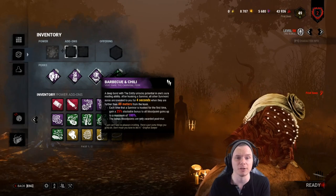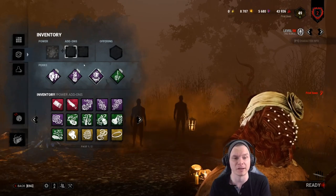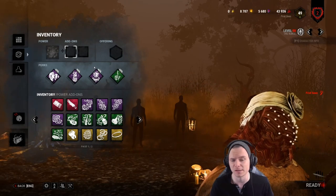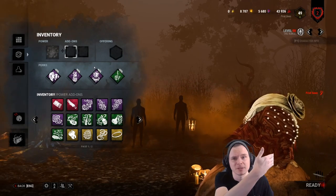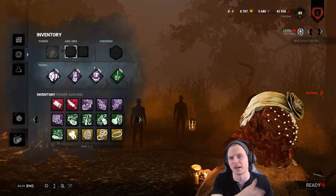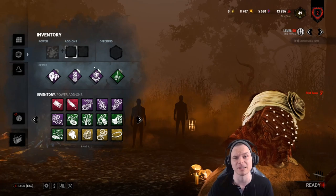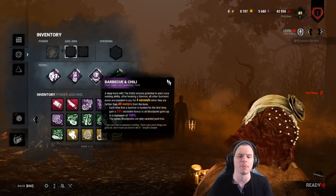I think Barbecue and Chili is king on the Nurse, especially since she can blink through every object in the game. If you see somebody on Barbecue as Nurse, you can double blink toward them, turn your camera, walk and sidestep M1 them, and then blink and M1 them again — it could be disgustingly strong.